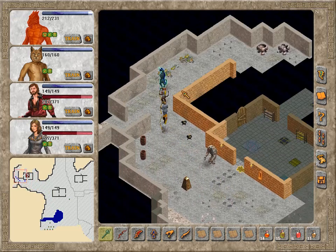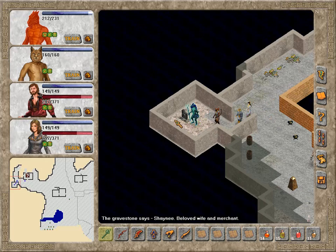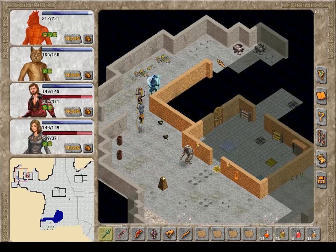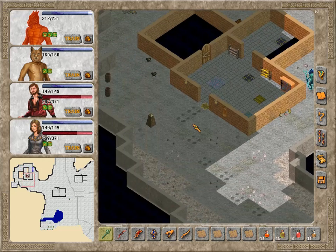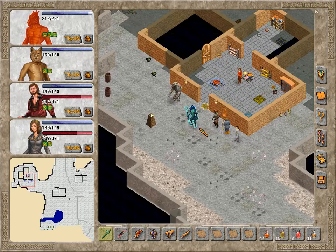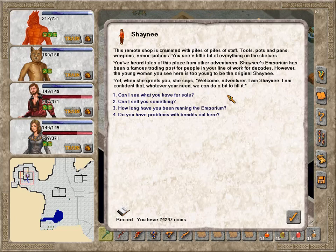Shany's Emporium. I'll be with you in just a second, Shany. There is a big golem outside the shop standing watch — it doesn't react to your presence. Someone has painted on its chest in big childlike letters the word Stony. That's cute. This remote shop is crammed with piles of stuff: tools, pots and pans, weapons, armor, potions. You've heard tales of this place from other adventurers. Shany's Emporium has been a famous trading post for adventurers for decades. However, the young woman you see here is too young to be the original Shany.